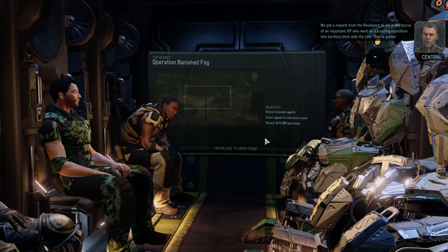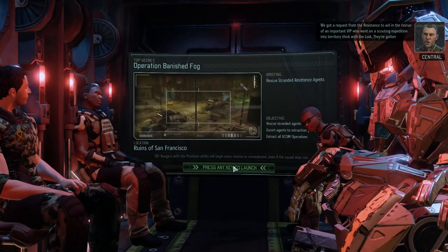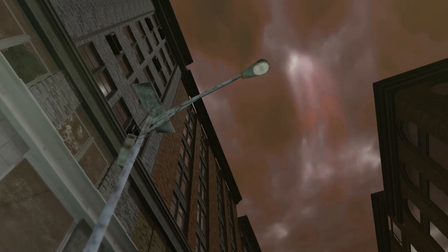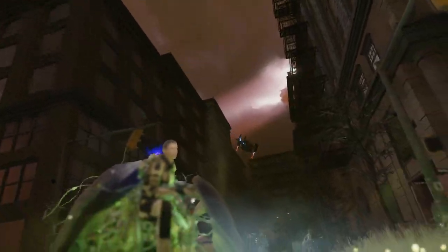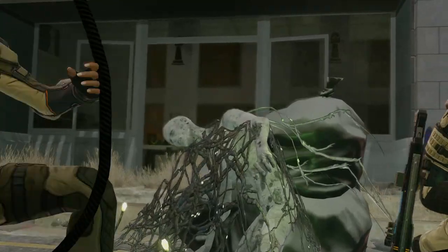We've got a request from the resistance to aid in the rescue of an important VIP who went on a scouting expedition into territory thick with the Lost. They've gotten themselves stranded - we hear they're barely hanging on. We need to move in and attempt an extraction. Just don't get bogged down by the Lost.